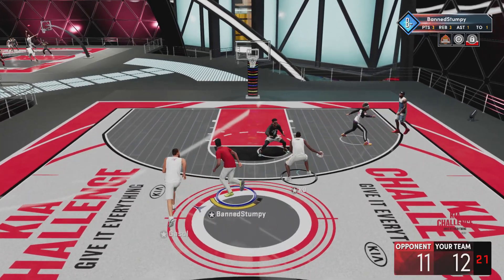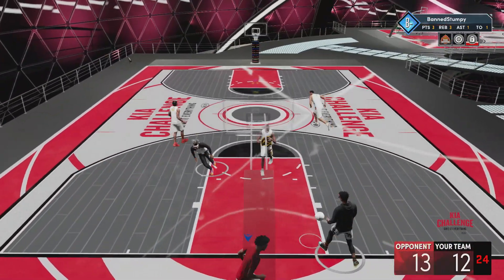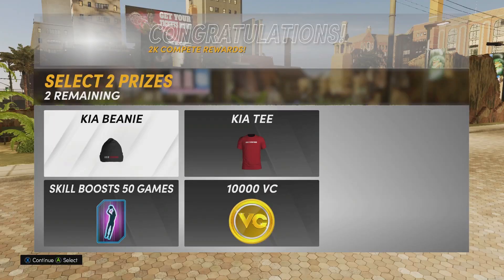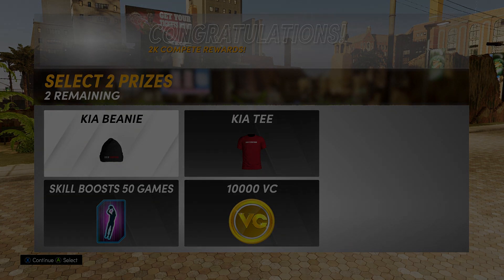That's all the Kia event is about — win each mode three times, dashboard out, join a new park, and your rewards pop up. As for the exact rewards I chose, I picked the Kia T-shirt and the 10k VC. That's pretty much it for the video — be sure to subscribe and like if you're new. Baby boy Stumpy, I'm out. Peace.